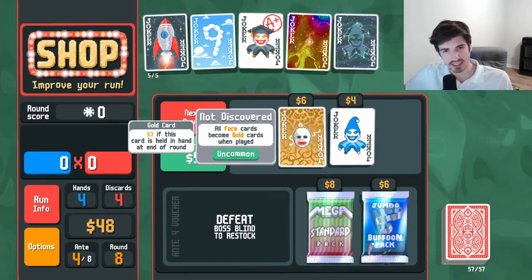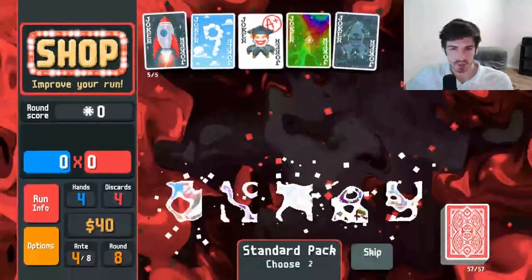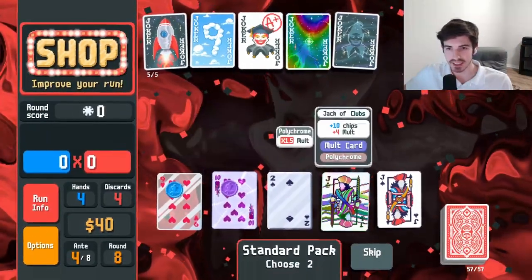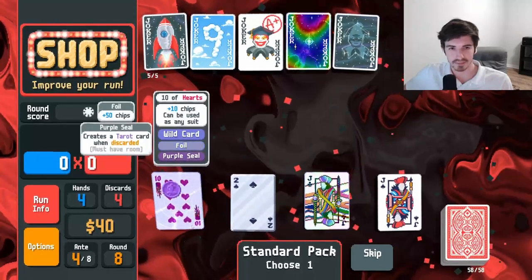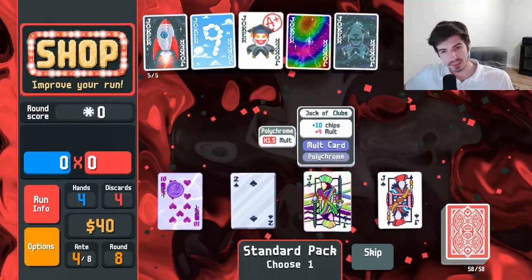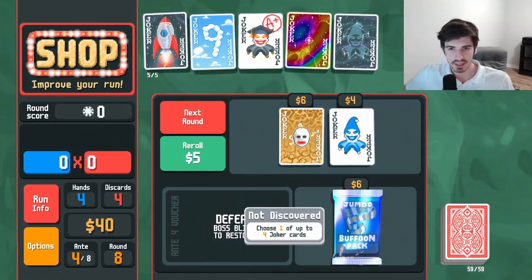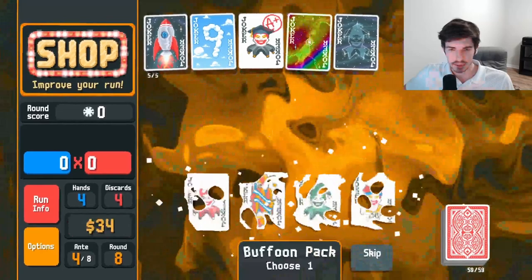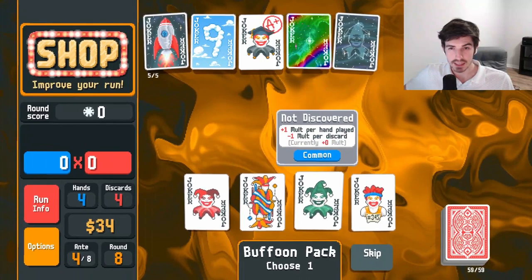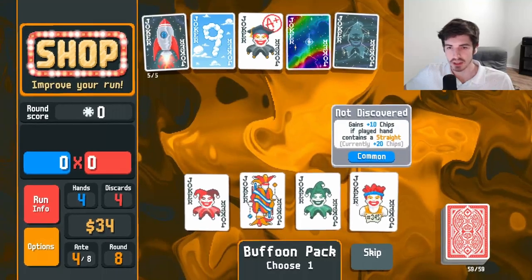Cards become gold cards when played — I'm assuming they permanently become gold cards, not just for the battle, because otherwise it doesn't do anything. They have to stay in your hand and not be played for them to count. Standard pack — choose two. These are all tempting. Obviously the nine. If we discard the jack we get tarot cards — we're not looking to play jacks. I think we're running the discard potential one. See what's in the buffoon pack — hand size maybe, but probably not.